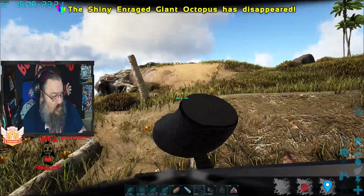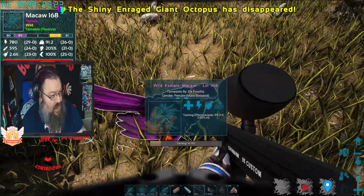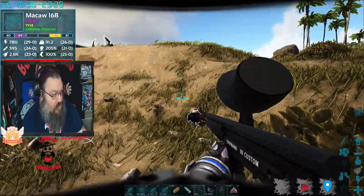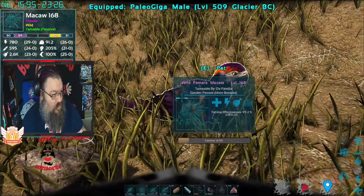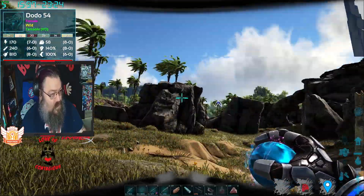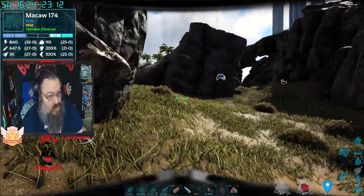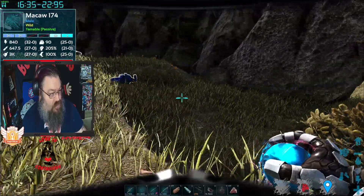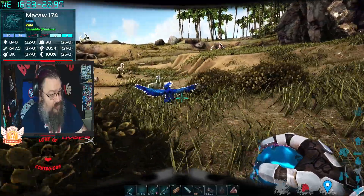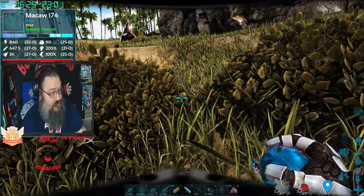I believe it will fly away if you stand up — see, it's ready but it doesn't give you the indicator. As soon as I crouch, it lets me pet them. Works! You just have to mash the key sometimes because the pet key is a little temperamental on these. If it's not working, it's probably because you are standing up. I do believe you can also pet them while they're flying — I don't think they have to be landed. That time it took five or six presses before the E key would work.